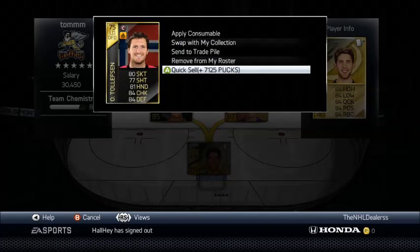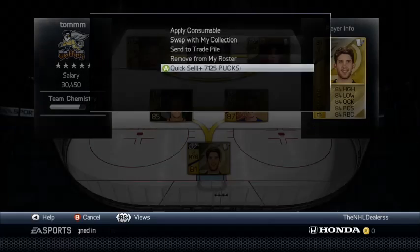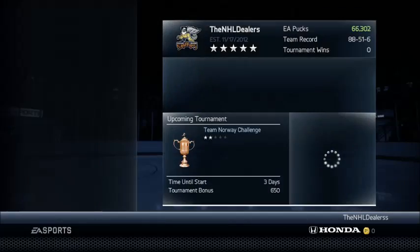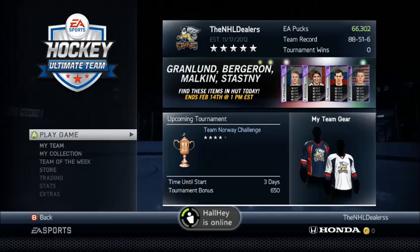Now if you quick sell him you get 7125. For people that have more consumables, they can go higher — the higher the overall, the more the quick sell value goes up. So we'll quick sell him and we just made pucks really easily. All I did was buy the player. I hope that helped you guys, and I'll see you guys later.